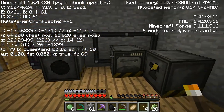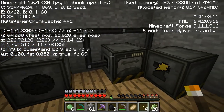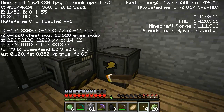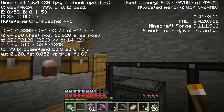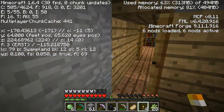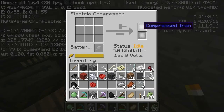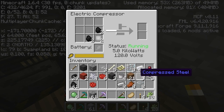Let's go ahead and make some more steel — I've got my iron just finished. I just need one more to make; it's in the compressor. I'm going to make two. Boom! There's the two — just use some compressed steel.